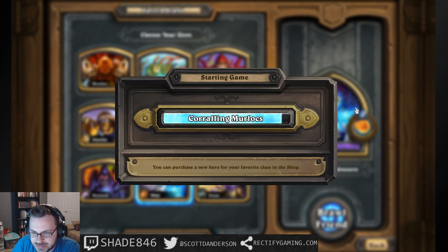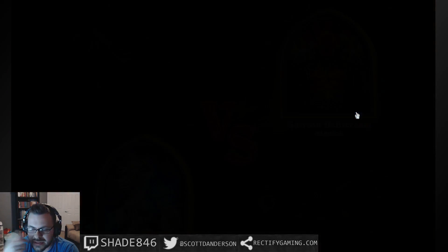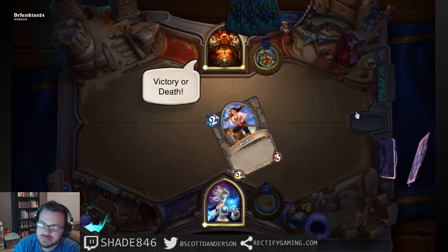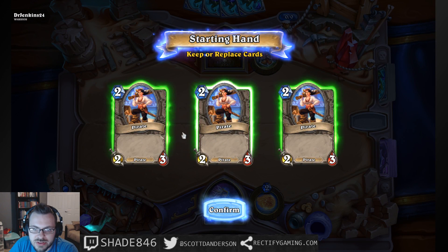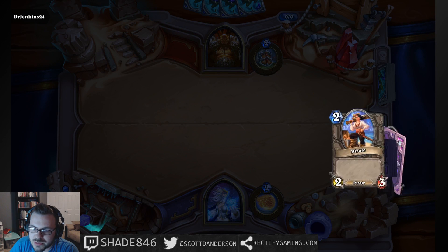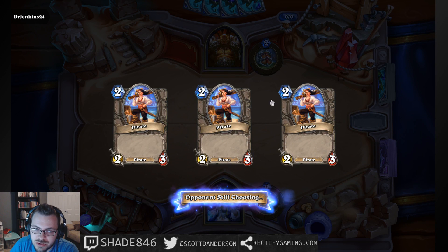So what happens is you start with a bunch of pirates in your hand — they're all the same — and then every turn you basically discover a new card, so you're presented with three and you select one, and they're all different. If you mulligan all of them, you'll always just get pirates. Your deck is full of the same cards, so if you get anything that draws cards, you're just going to keep drawing these pirates.